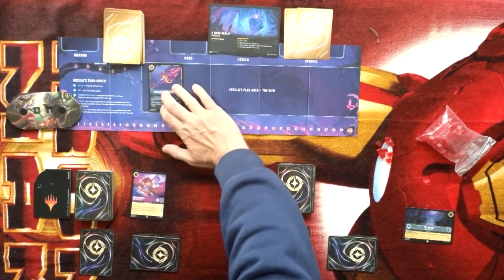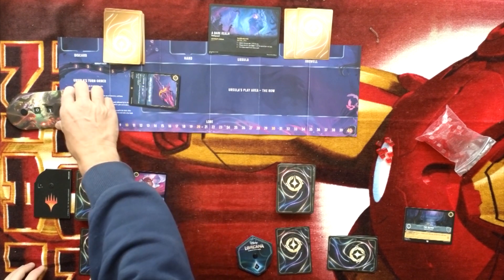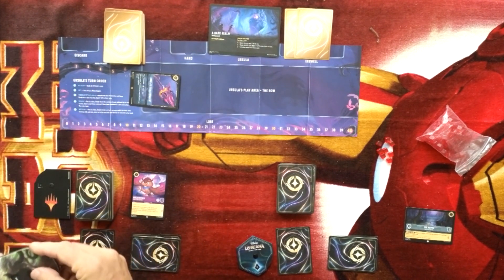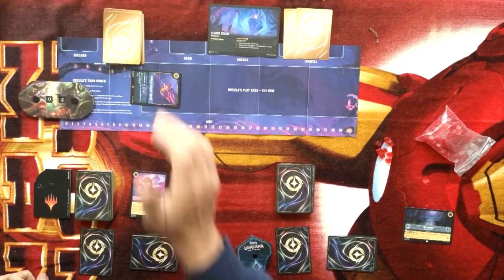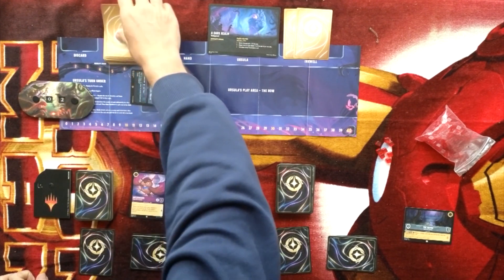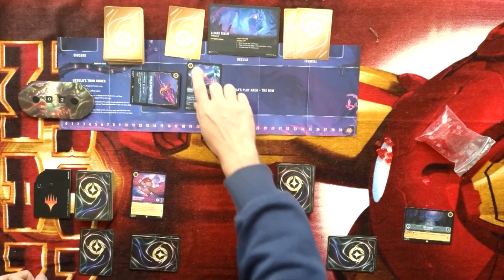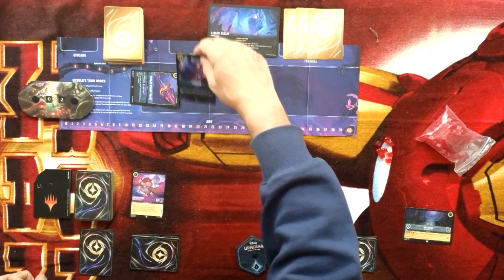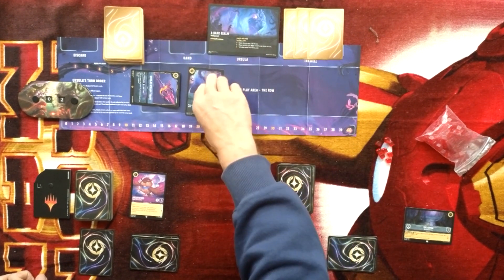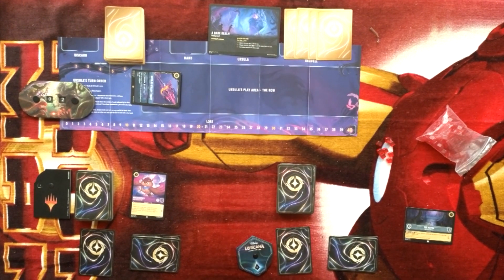The Bayou location says whenever a character quests while here, you may draw a card then choose and discard a card. I'm going to throw the Bayou out so I can get on the board. Now Ursula takes her turn — everything she has untaps. She draws two cards, but she can't play Heihei again so he goes to ink, and she can't play Typhoon either. I'm getting a reprieve because all she's drawing are high-cost cards. She has four ink right now.